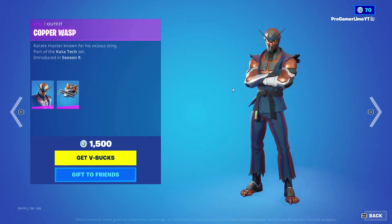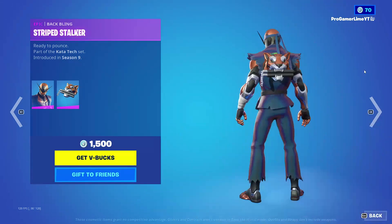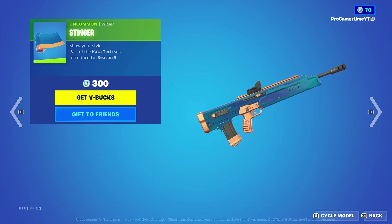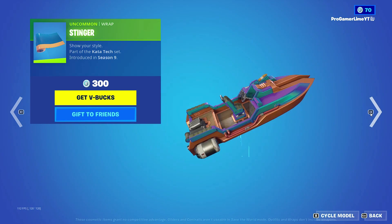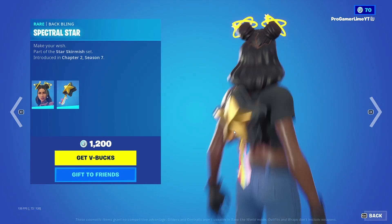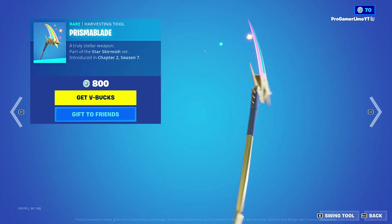We also got the Copper Wasp skin with the back bling Striped Stalker, along with the Power Punch pickaxe and the Stinger wrap. We also have the Less skin with the back bling Spectral Star along with the Prisma Blade.